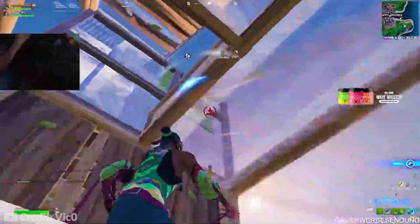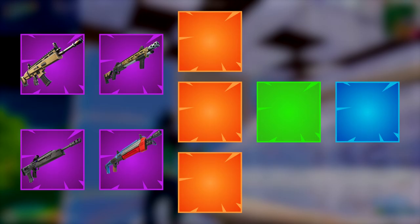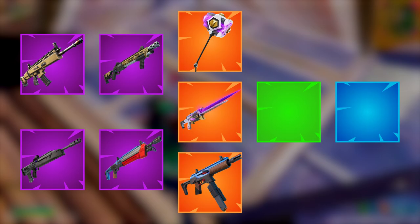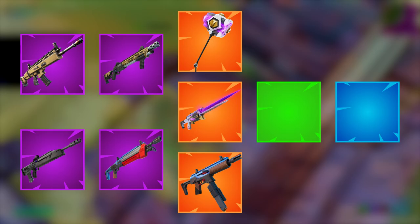Let's get into the loadouts you should use and how to combine them with reality augments. Your AR will be either the Regular Assault Rifle or the Red Eye. Your shotgun will be the Thunder or the Maven — whichever is your preference. Your third slot, depending on your situation, will be the shockwave hammer, the Excalibur, or an SMG. If you're playing solos and looking to win, shockwave hammer all the way. If you're trying to W key, maybe take the Twin Mag SMG instead. In duos, just take the Excalibur every time.